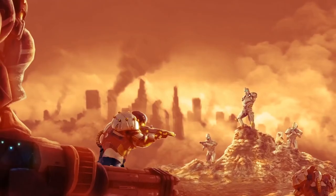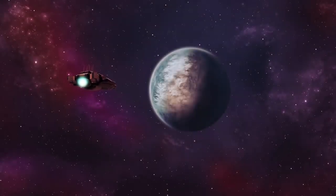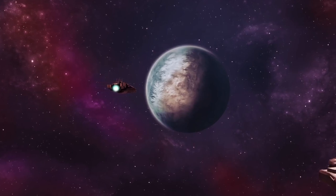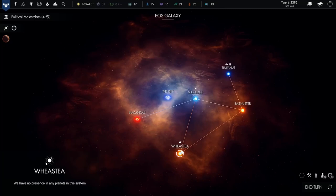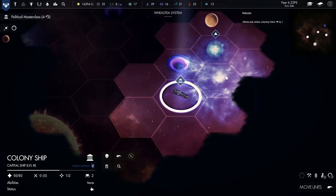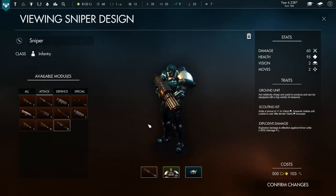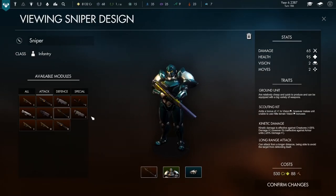Hello, I'm Chris Bond from Iceberg Interactive, and this is Pax Nova. Pax Nova is a new 4X strategy game produced by Grey Wolf Entertainment. Following our work together on Dawn of Andromeda, in Pax Nova you'll lead a team to explore, expand, exploit, and exterminate. This is the current alpha build of the game, so you might see some animations and assets we're planning to change, or bugs we're going to fix before we launch into early access later in 2019.